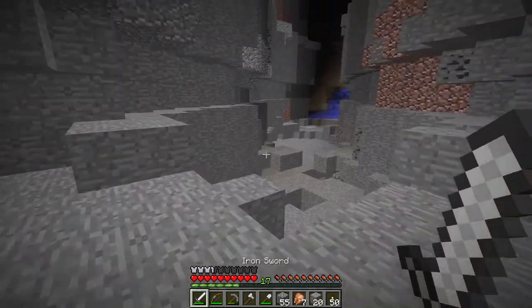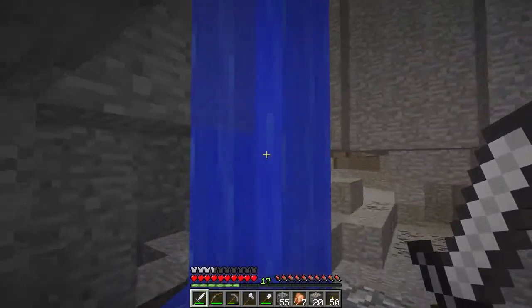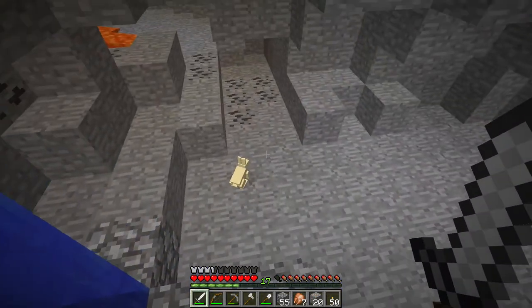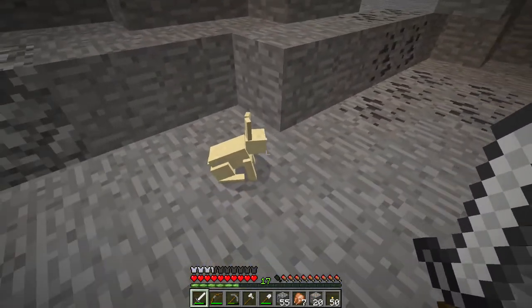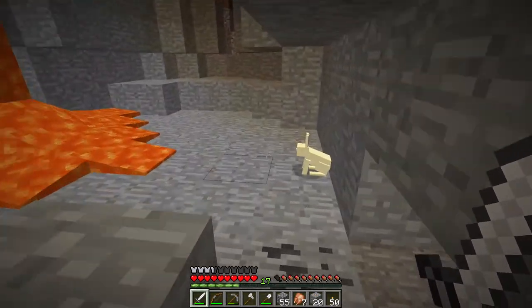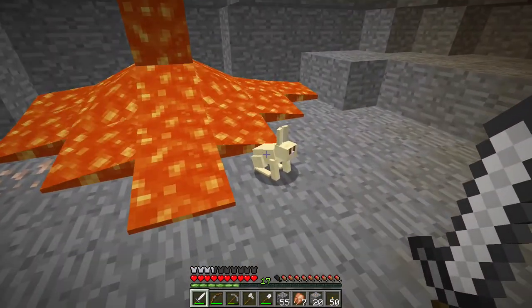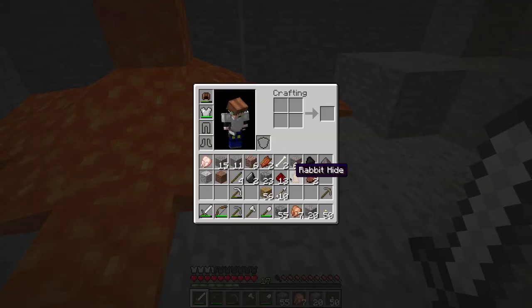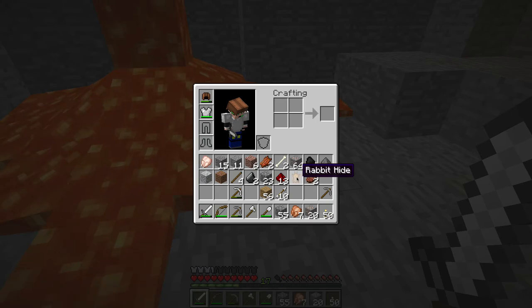Oh my god, a baby bunny just fell down! Water source — good. I know that babies don't even give anything, but die. Oh wait, that wasn't a baby — it gave us rabbit hide.